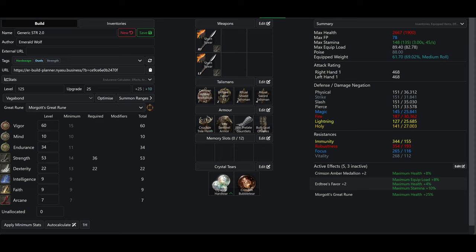For the stats: 60 vigor — that's the bigger soft cap. 34 endurance is so I can wield a variety of weapons, talismans, and armor setups and still be able to reach 88 and 109 poise depending on whether I use Bullgoat's Talisman. The heaviest setup I have is Power Stance Short Spears with Ritual Sword, Ritual Shield, and 88 poise.